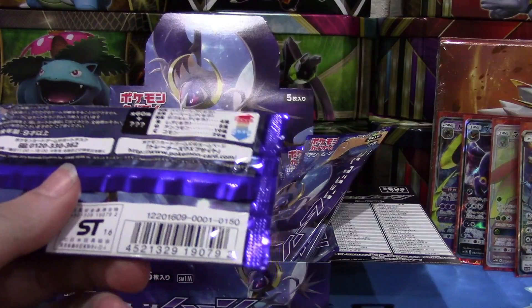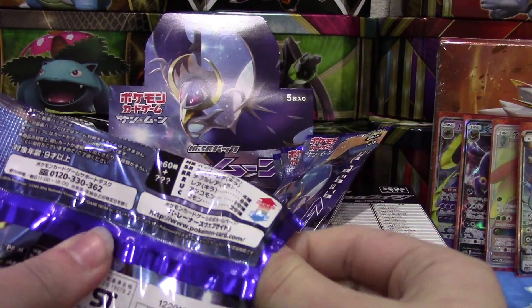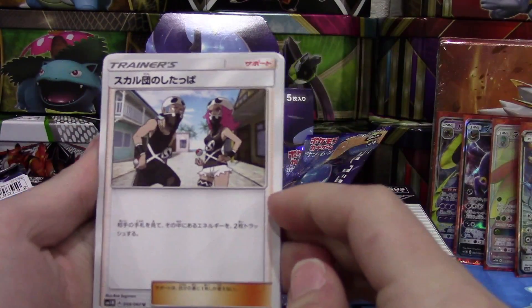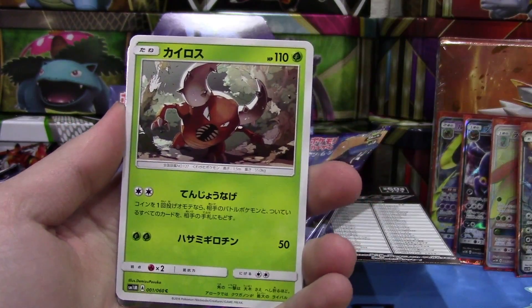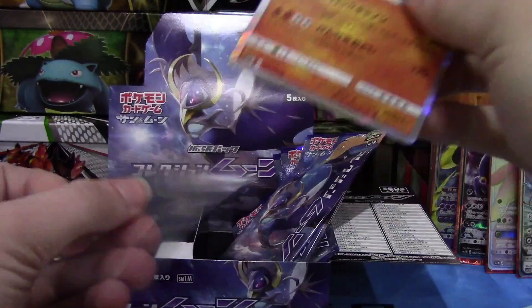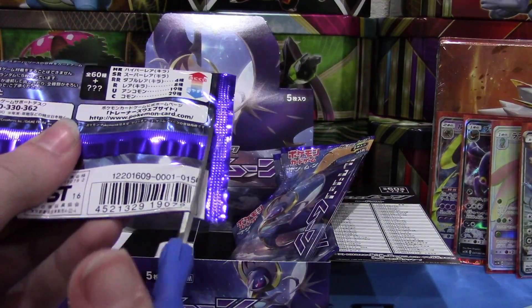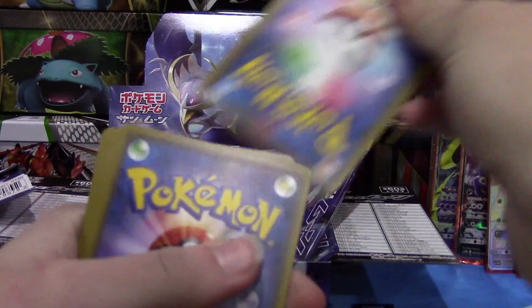I was not expecting to pull a hyper rare at all, so I'm super happy that we did. I think this is Team Skull Grunt. We're getting a holo — we have a Gigalith, I'm 99.9% sure that's Gigalith. Four packs to go — can we pull another holo? This was a really good box. Any box where you pull a hyper rare has to be good.